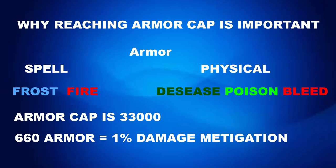The armor cap is 33,000. This is because our character is level 66 and it takes a combined 606 resistance rating to reach one percent mitigation. The cap is set at 50%, so that's why the number is 33,000. If you're taking fire damage, the combination of fire resistance, spell resistance, and armor is how much reduction you take, capped at 33,000.